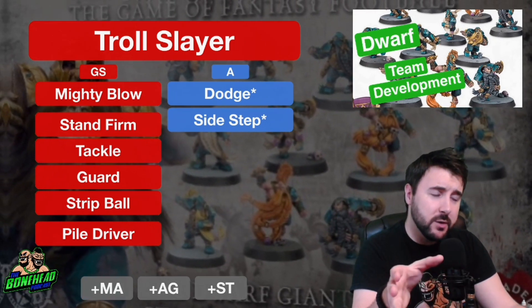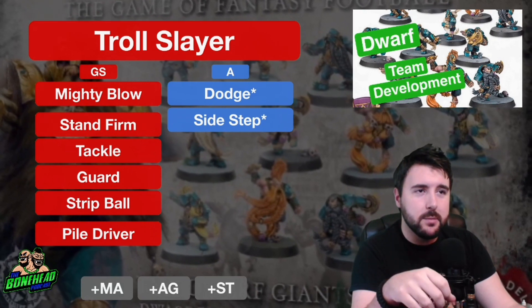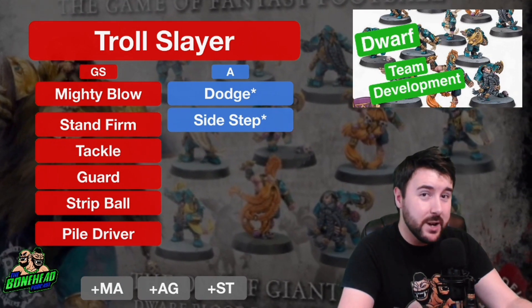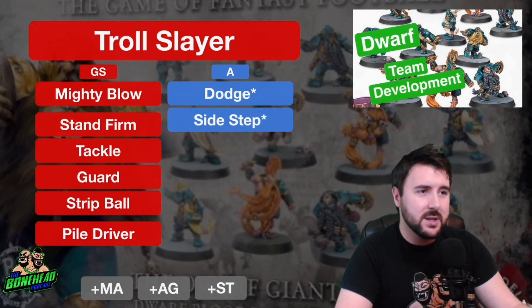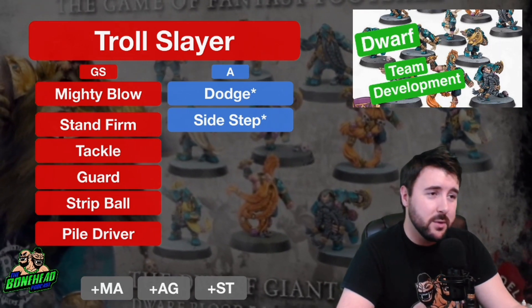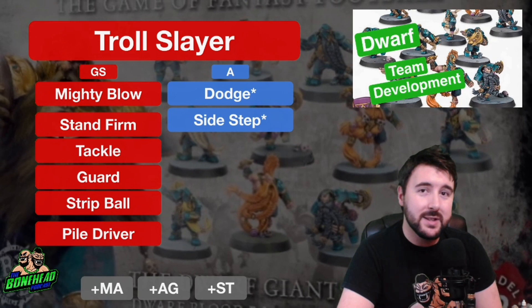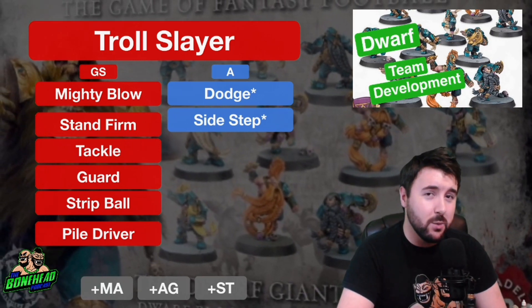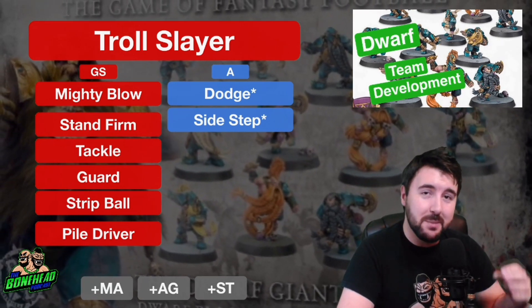Talking about removal for the Troll Slayer: give them Mighty Blow, they've got Frenzy, they've got 2 attempts to take somebody out. Piledriver is an interesting one — Dwarf teams are going to want to shy away from fouling unless it's really worth it because their players are very vulnerable, you're only going to end up with 12. But Piledriver lets you Frenzy Block, Frenzy Block with Mighty Blow, and if he's not dead, jump on and foul immediately with Dirty Player +2. That will increase the likelihood of your Troll Slayer actually being able to do some removal.